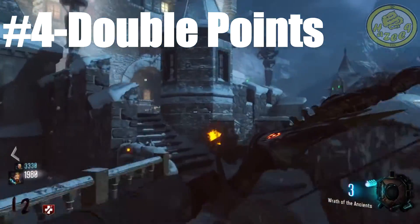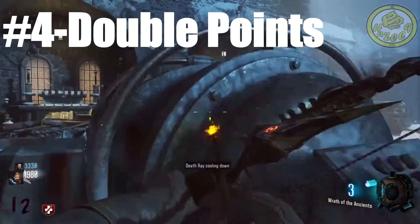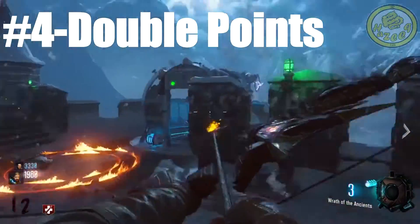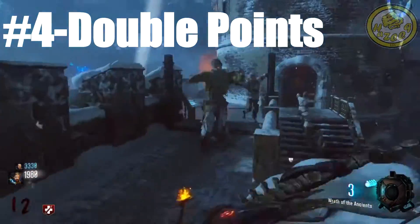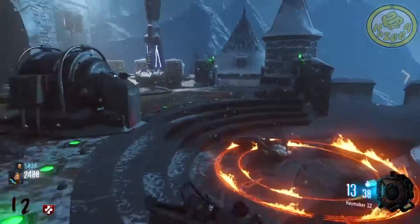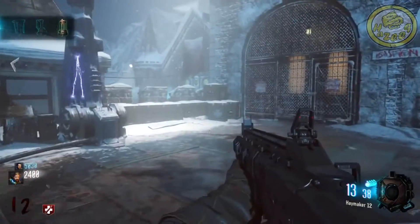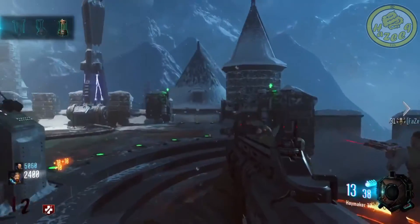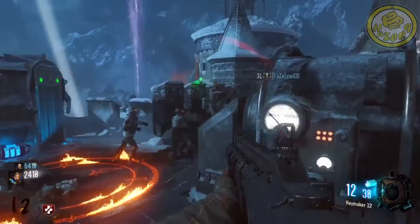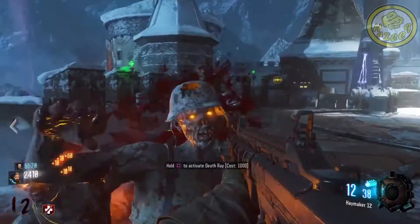Moving down to the number 4 spot, we have double points. Now I know you're probably thinking — it doubles your points, doubles your money, that's always useful. In the early game it is very very useful, especially if you get double points at round 2 or 3 where you can just max out your points to five or six thousand — that gets you pretty much set for the game.